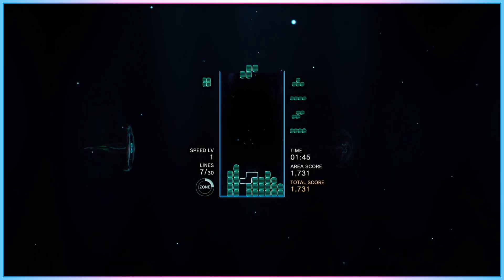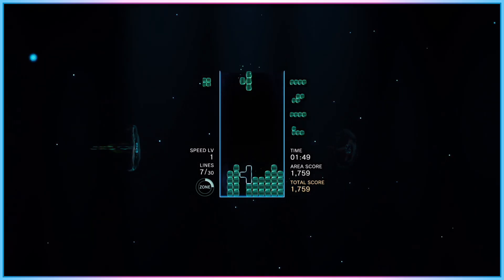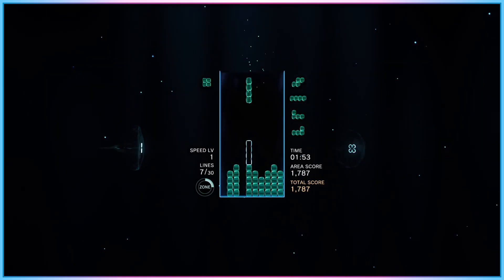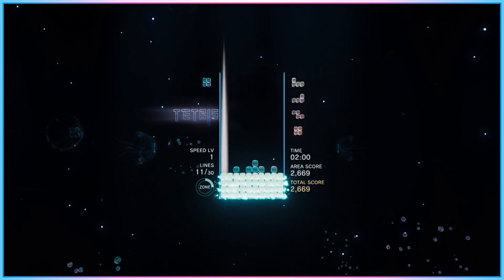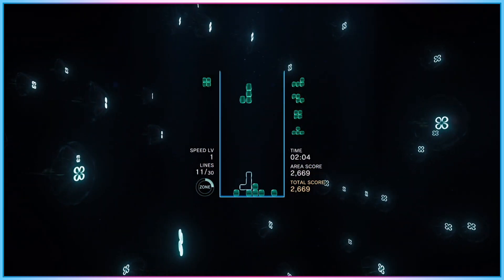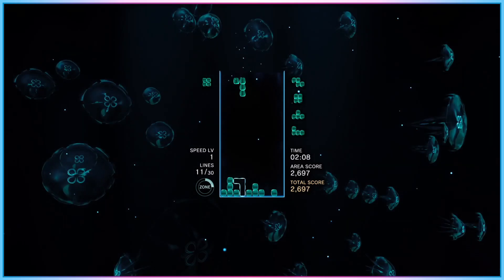If mapping the analogue sticks to function as a D-pad were an option — and I hope it gets added via an update — I probably would have made a third profile for more complex games like Lies of P with that functionality, using profile rotation between left analogue, right analogue, and D-pad functions on one stick.